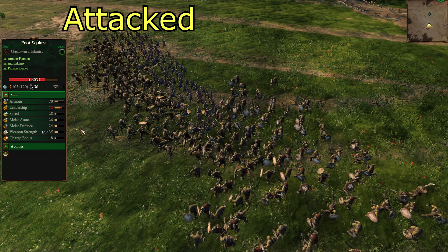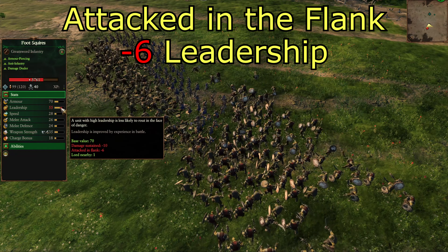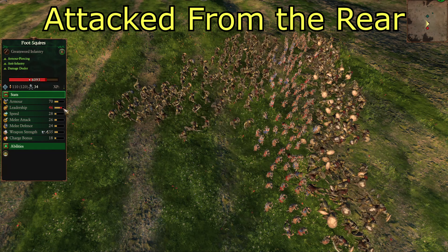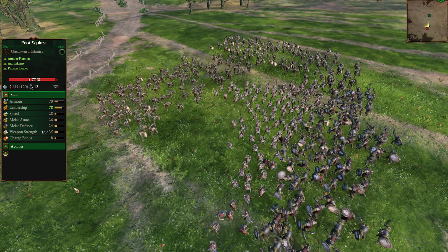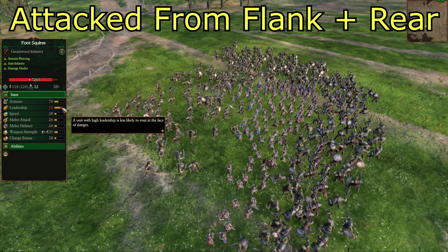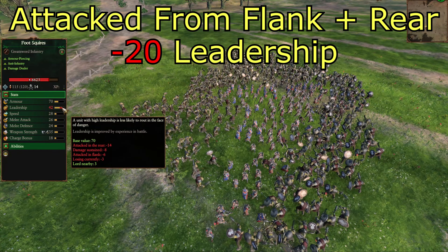Having a unit only getting attacked in the flank will subject it to a negative 6 leadership debuff. If a unit is only getting attacked from the rear, it will receive a negative 14 leadership debuff. If it is getting attacked from both the flank and the rear at the same time, these debuffs will stack, meaning the unit is taking a negative 20 to its leadership overall.